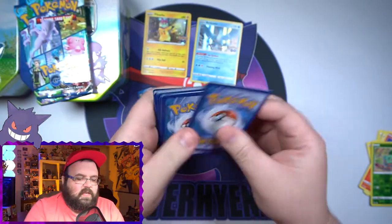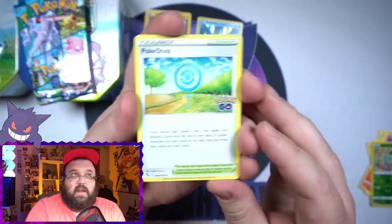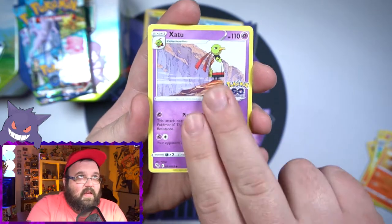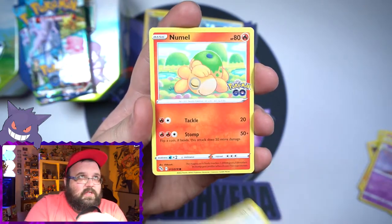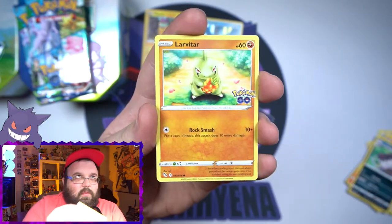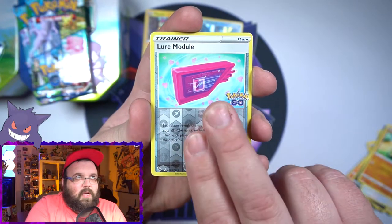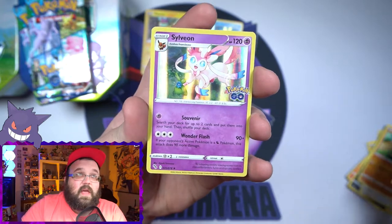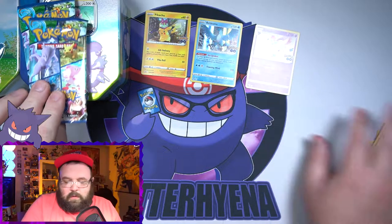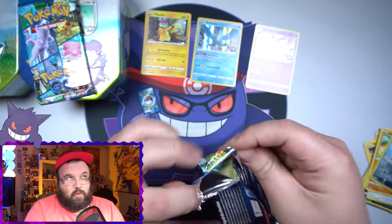I'm just hoping for one nice hit — maybe a radiant or a gold card would be nice. I haven't pulled a gold card in Japanese either. Second pack: Camomper, Azumarill, the little CGI Eevee, Natu, Excadrill, Tranquil, Larvitar, a reverse Lure Module, and on the end the holo Sylveon — not a bad one, I do like that card.